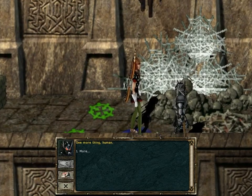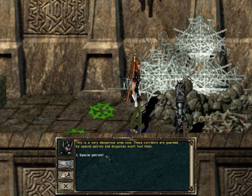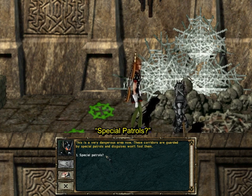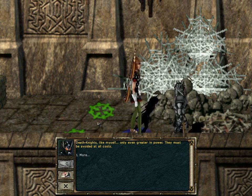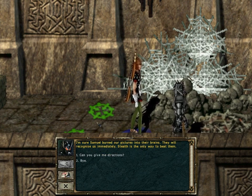One more thing, human! This is a very dangerous area now. These corridors are guarded by special patrols and disguises won't fool them — Death Knights, like myself, only even greater in power. They must be avoided at all costs. If they spot either of us, they'll attack, no questions asked. Samuel controls their minds and they fear no pain, so they will be relentless in their pursuit of us. I'm sure Samuel burned our pictures into their brains — they will recognize us immediately. Stealth is the only way to beat them.